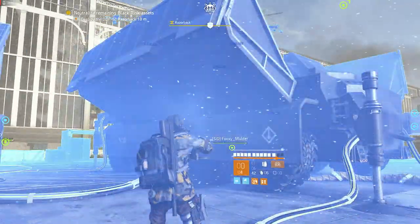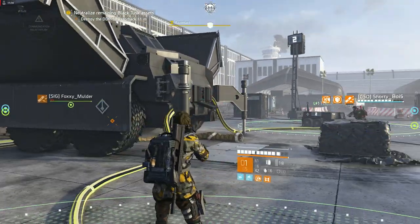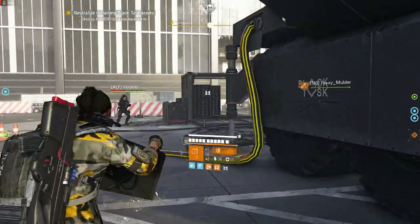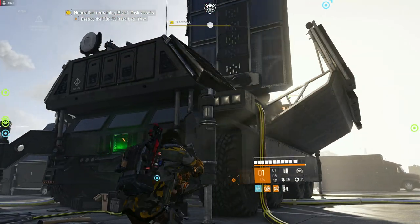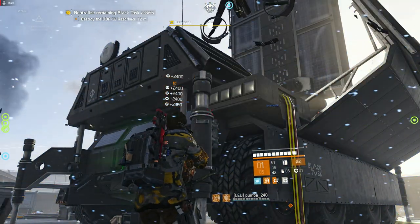This setup focuses on eliminating the swarm of drones that spawn from Razorback. When using the Jammer, make sure you're one of the players doing the circles, as you need to be close to Razorback for it to be effective. Always strive to stay as close as possible while jamming to ensure you can destroy all drones. This is especially crucial for players who haven't leveled up their expertise.